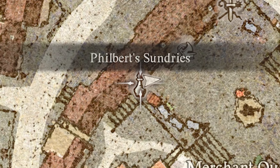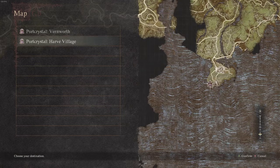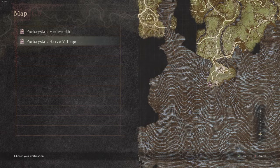To use a fairy stone, open up your inventory, go into items, find the fairy stone, and use it. It will give you the option of teleporting to any of the port crystals you have across the entire map. Since I'm close to Vernworth right now, I'm not actually going to teleport there — that's like a really short walk.